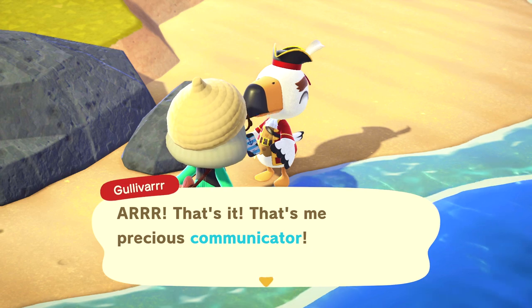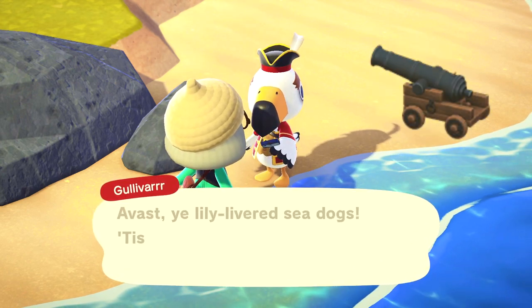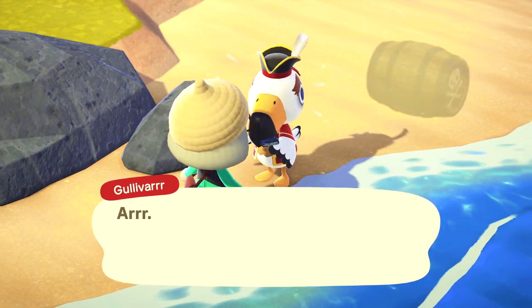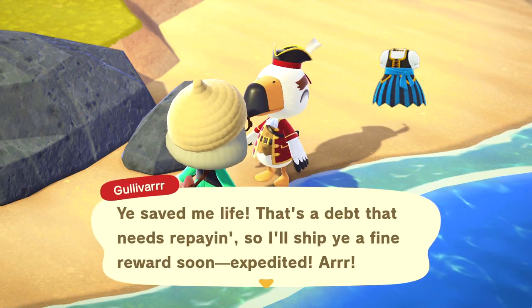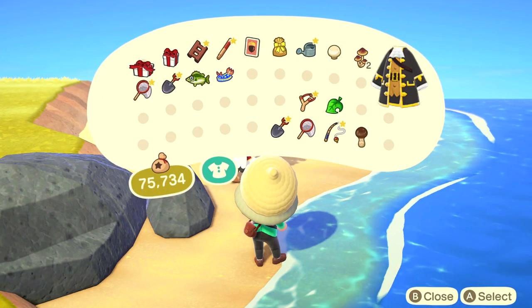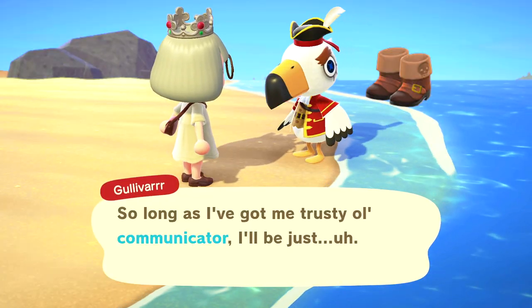There were 19 new pirate-themed items added to the game with the release of Pirate Gulliver, which include a pirate barrel, a pirate ship cannon, a pirate ship helm, a pirate ship treasure chest, pirate wall, pirate flooring, a pirate rug, a sideways pirate barrel, three variations of the captain's coat, the pirate dress, the pirate outfit, the pirate bandana, pirate pants, a pirate treasure robe, a pirate treasure crown, pirate's hat, a pirate's beard, a pirate eye patch, and pirate boots.